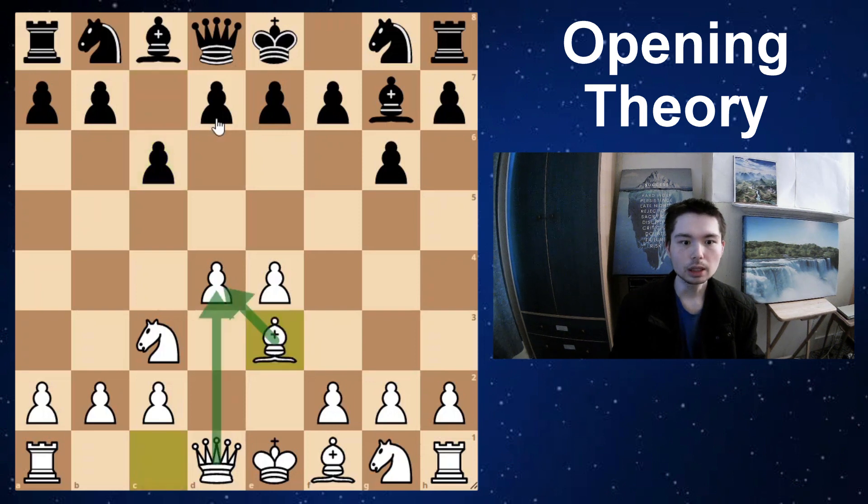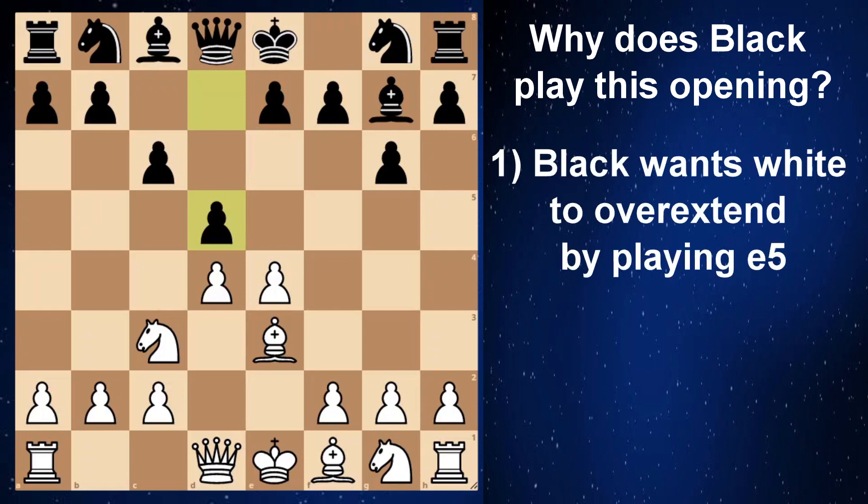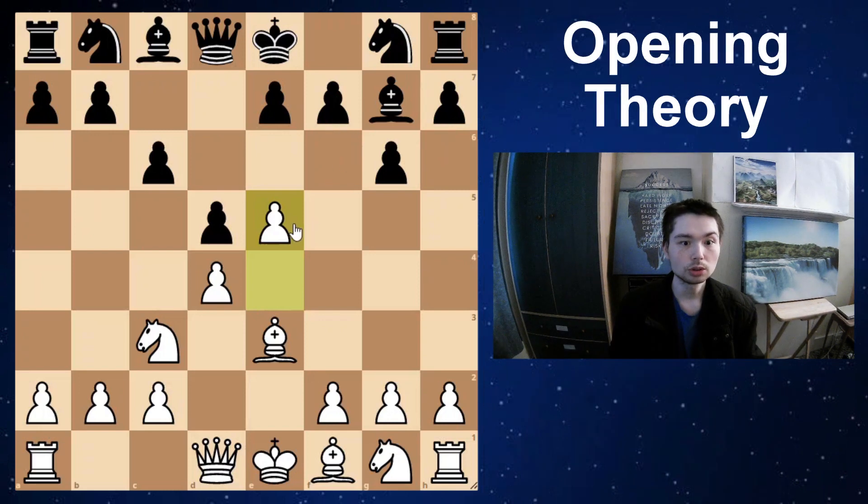White can play Bishop e3, so now he has bishop and queen defending his center. d5 — why does black play like this? Because he is encouraging white to overextend. In the game Knight f3 was played, but by overextending I mean black wants white to play e5. This move looks good — you're just pushing a pawn forward and getting space — but black can try and chip away at white's center.